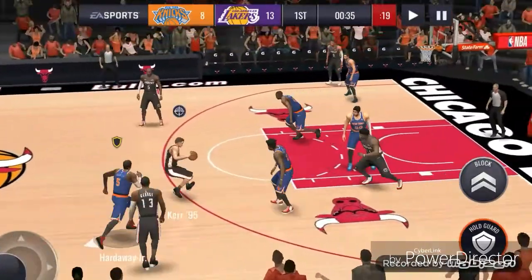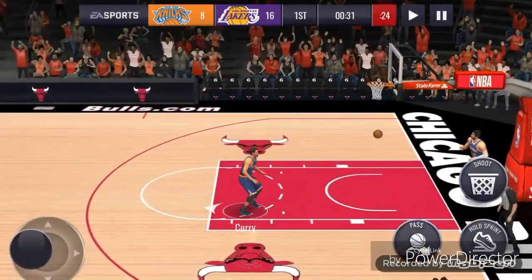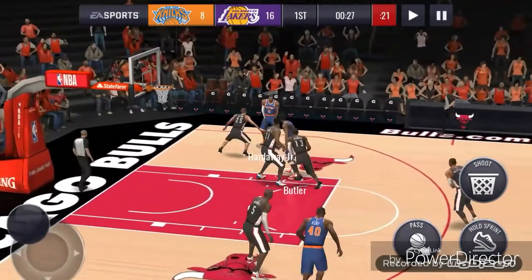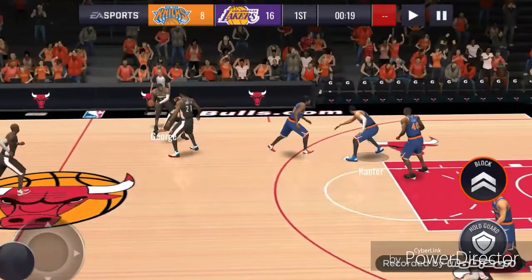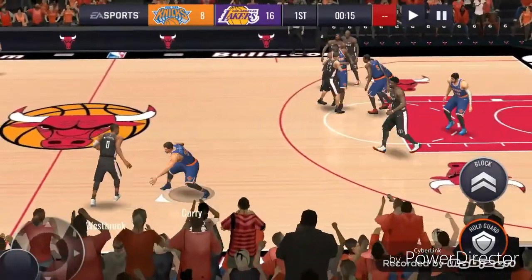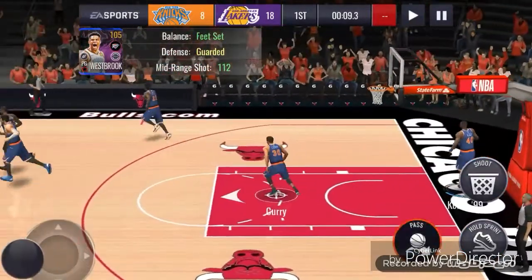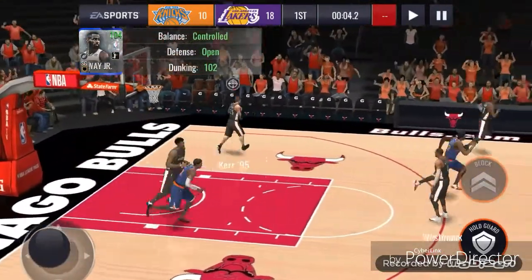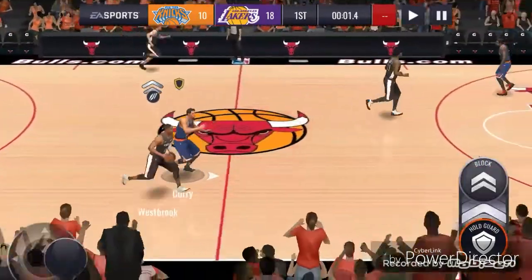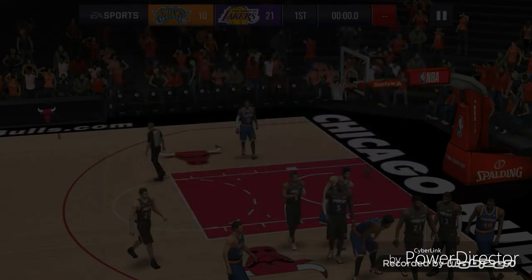I think Tim Hardaway Jr. might surprise people. The Dallas Mavericks will probably play really well and surprise a lot of people — he's a very solid role player. We get a nice block. Paul George makes the shot. Only a couple seconds left, we're losing — that's okay. Thank you for watching. If you enjoyed this video press like, leave a comment down below, and subscribe if you're new. Russell Westbrook makes a long two. Tim Hardaway gets the ball one more time — slam dunk! Nice. Russell makes a very long three-point shot. We lose. Thanks for watching.